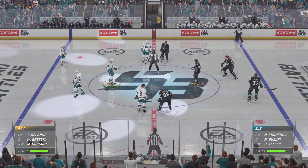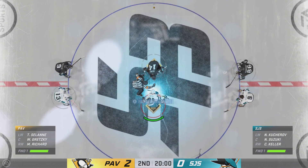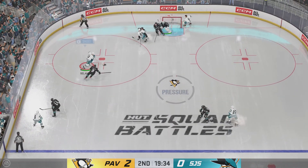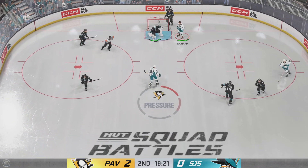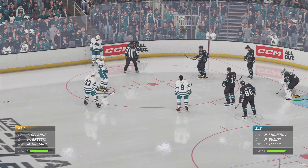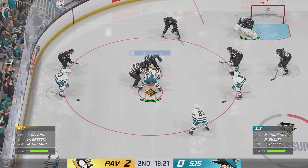A clean sheet of ice beckons and period number two is set to get underway. Here we go — middle frame now underway as the puck drops. Already a third of this one played. San Jose's coaches aren't going to like the possession numbers here — sometimes it doesn't match the eye test, but tonight it does. Lots of time left in this period. The Penguins are currently sitting in the driver's seat, leading 2-0.